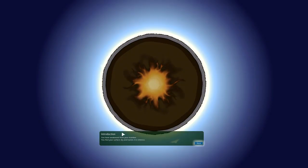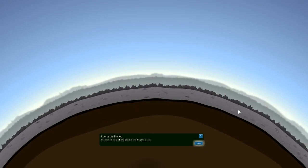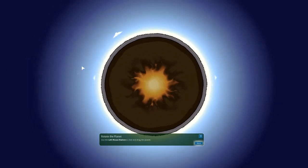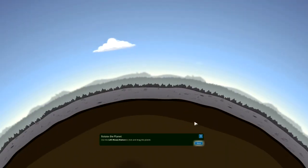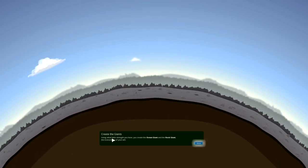Okay so here we go. Introduction. You have awakened from your slumber. You find your surface dry and barren. It is lifeless. So this is just the tutorial of zooming in and out and all that. Use the left mouse button to drag the planet around - this is our planet. We can use the arrow keys to move left and right, which is just rotating, but I prefer using the mouse.